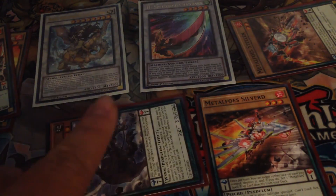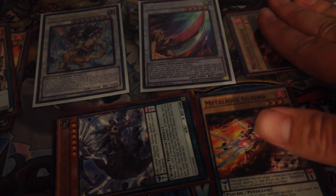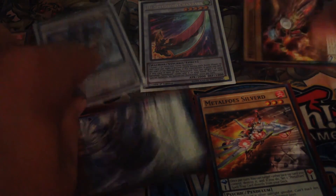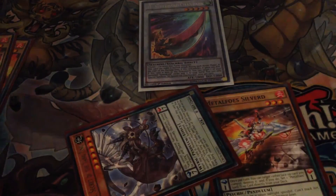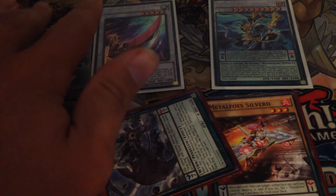From there, Secret's effect — since it's in defense mode — will trigger and allow us to search a Yang Zing from our deck. In this case the better play is to search Divine Strike, because it will set us up just in case we don't OTK our opponent this turn. Because Baxia is a level eight pendulum summon monster, we are going to synchro summon again for our Nirvana High Paladin. And because we used a pendulum monster to synchro summon, we can add any card from our graveyard to our hand — so I would add Storm back, since Storm is not once per turn.